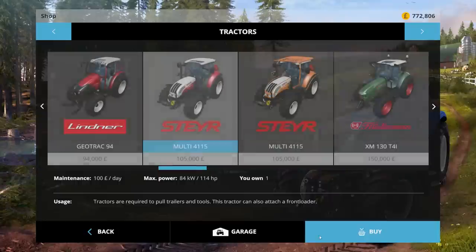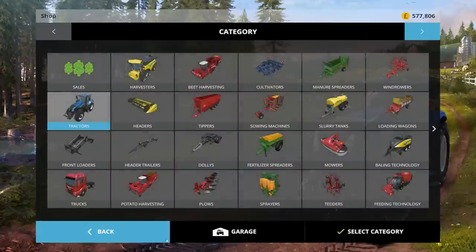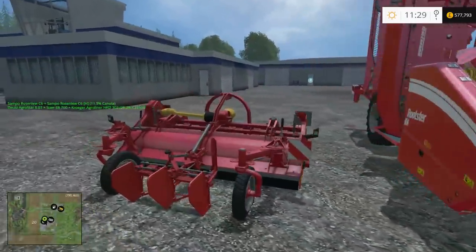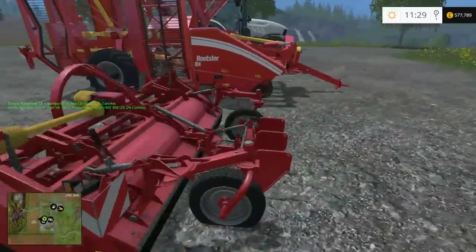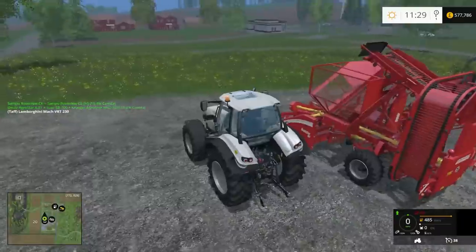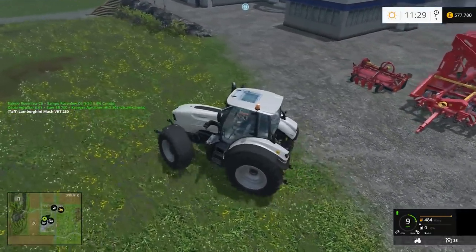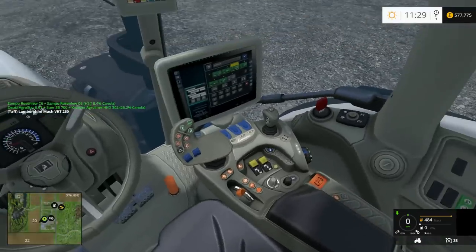Now we need probably a little bit more than 200 horsepower — let's get the Lamborghini. Buy that — okay, down to half a million! Let's tab over to our new tractor. Here it is, our Lamborghini, looking absolutely beautiful. We've got our sugar beet front attachment — this is the topper, which basically chops all the leaves off. Then this bit will dig up the sugar beet and stick them in the back. It's all grubby already — look at that!